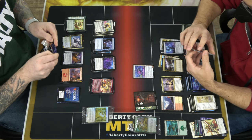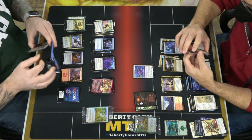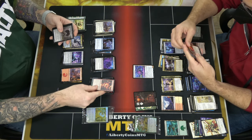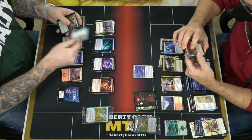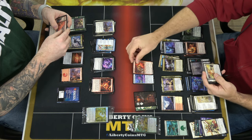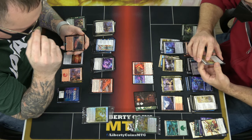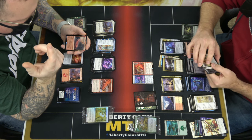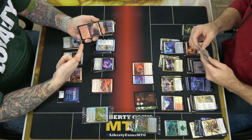I got Reckoner Bankbuster, a 4/4 vehicle that crews for three. It enters with three charge counters; tap and remove a charge counter to draw a card. When there are no charge counters left, it creates a treasure token and a 1/1 colorless Pilot token that can crew vehicles as though it had two power. Also got Scrap Welder — the fixed Goblin Welder: tap and sacrifice an artifact with mana value X to return a target artifact with mana value less than X from your graveyard to the battlefield.